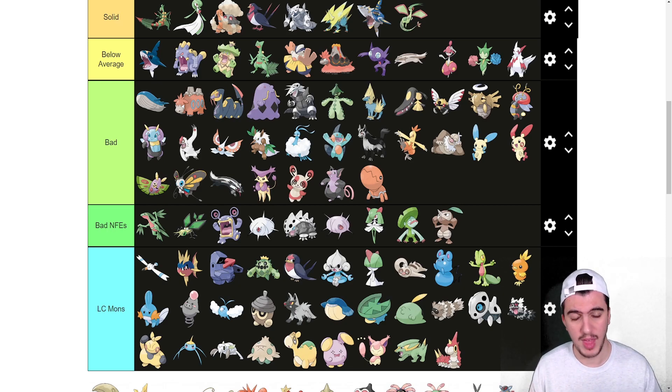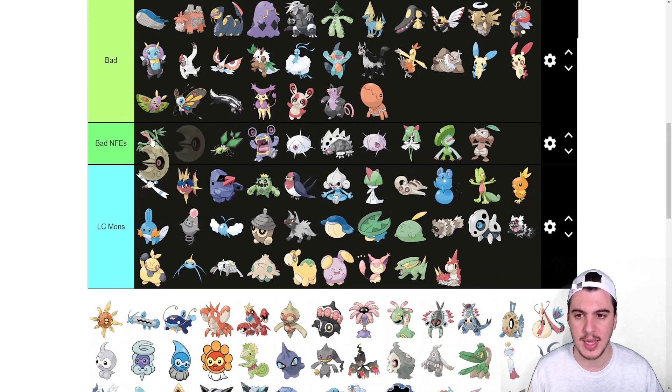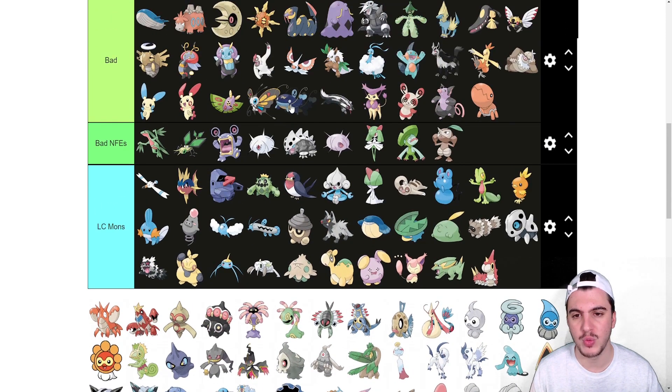Lunatone and Solrock both go into the bad tier. They really leave a lot to be desired — Levitate is cool, being a Rock type not weak to Ground is nice, and they get Rocks — but their typing and movepool just isn't enough to overcome their bad stats.